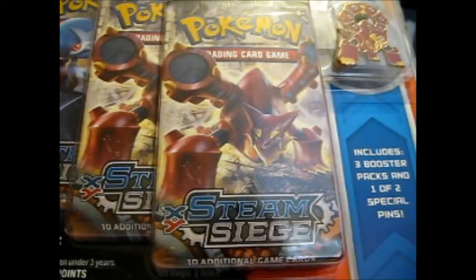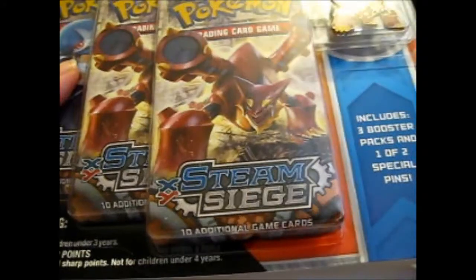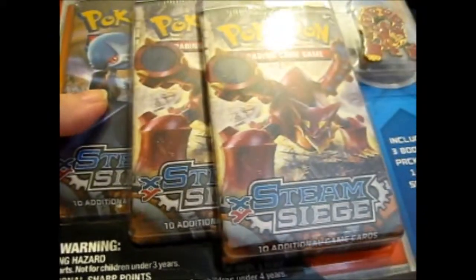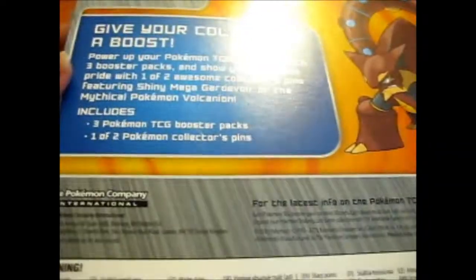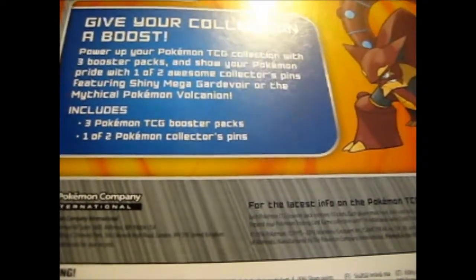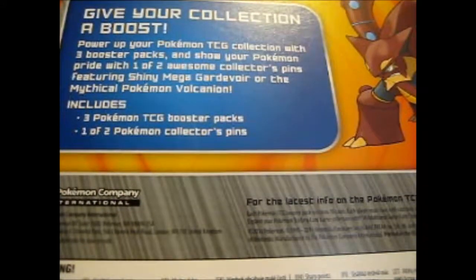Ruth here, and this is a pin three-pack blister featuring Volcanon — it is Steam Sage. I think I skipped this by accident, so I bought it off eBay. The other collector pin that could have gone in this, since there's one of two, was a shiny Mega Gardevoir. So let's open this up and see.